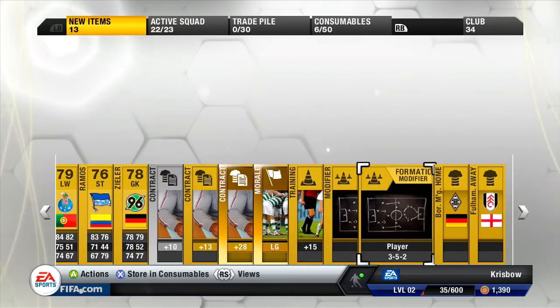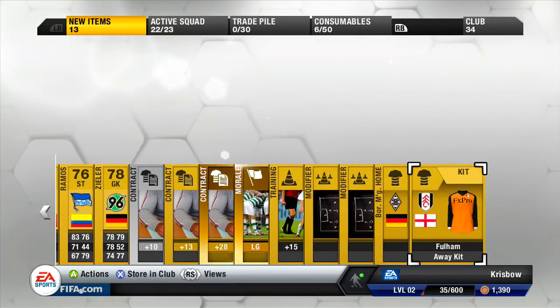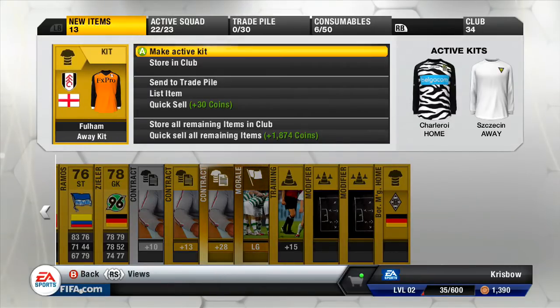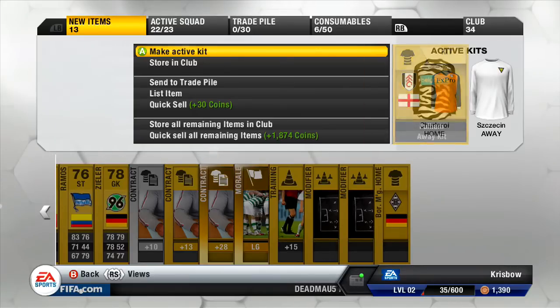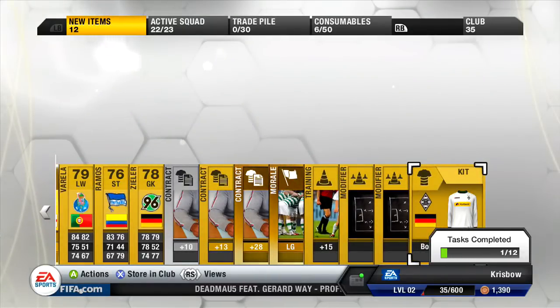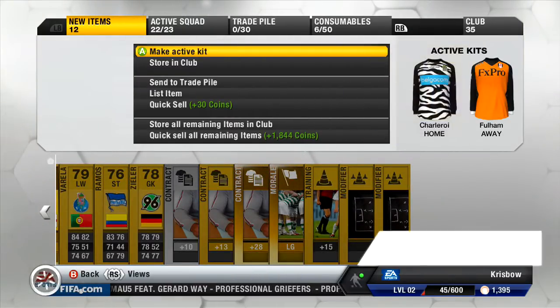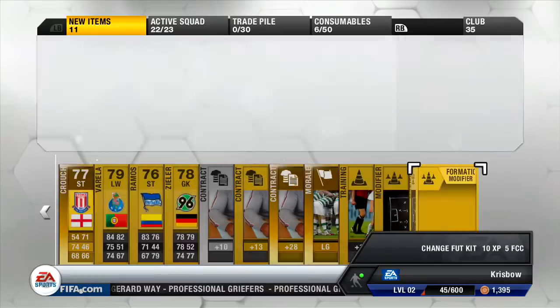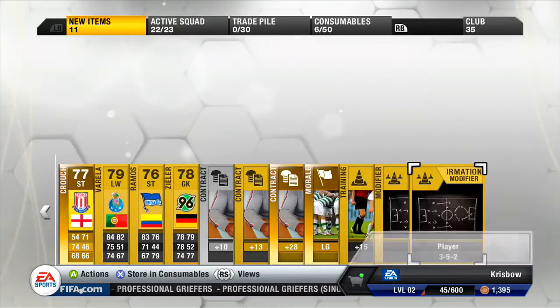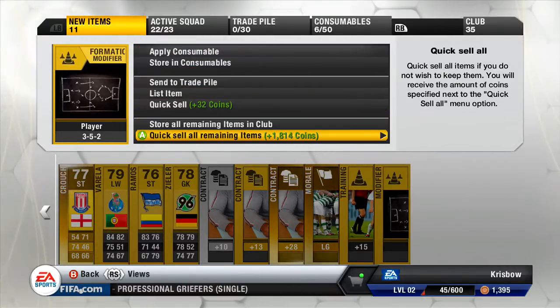Contracts, Morale, Formation, Morales. Borussia Mönchengladbach kit, Fulham kit - I think we'll definitely have to have a look at those. My kits, you can see, they're Charlois and Seshenny - they're bloody awful. So I'll definitely make Fulham my away kit. Borussia Mönchengladbach - yeah, we'll make that my home kit. And we'll send everything else to the club.